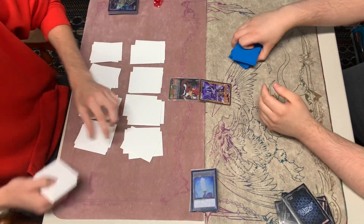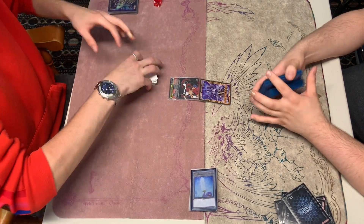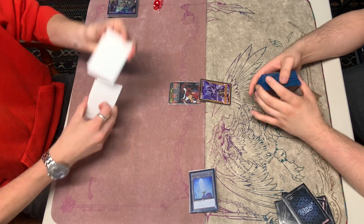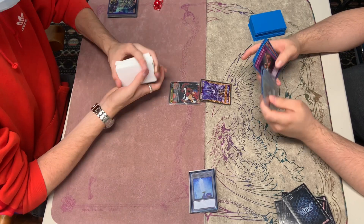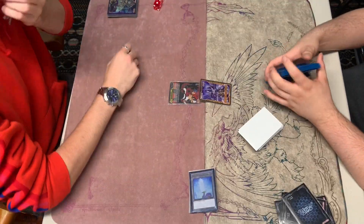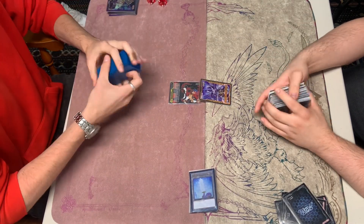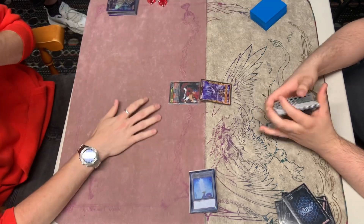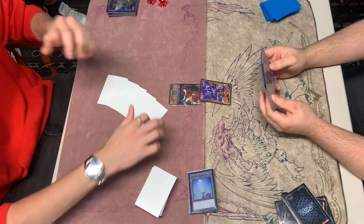We could have maybe not negated that Halfness effect with the Toad, because I guess it wasn't that important to negate. We could have just negated what he summoned or what he was going to do. A rank four or a link two is not that threatening. But it's okay — we'll try to win it in game two and three. We have the advantage due to choosing who goes first once again, so we're going to go first.